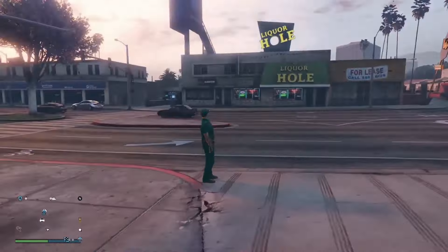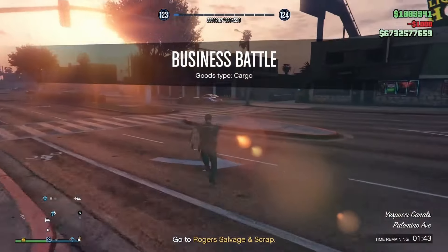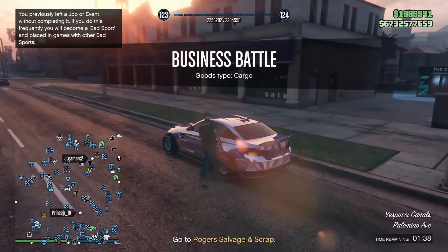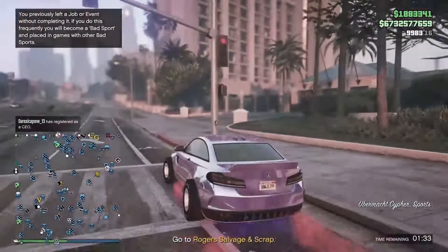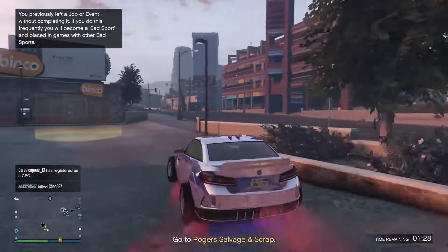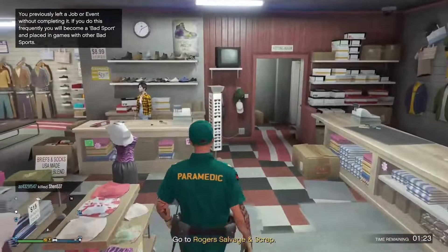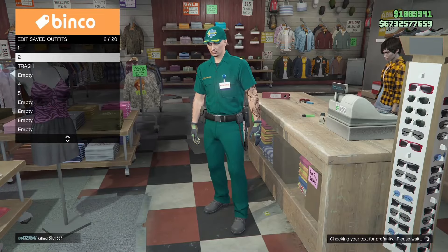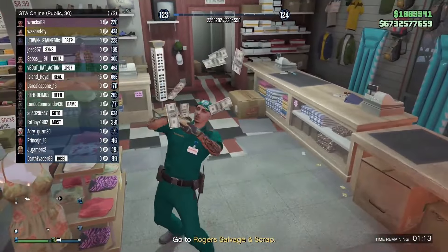Once you load back into online you will see you have your paramedic outfit right here. Now all you are going to want to do is go to the closest clothing store and save the outfit. Once you get there, go inside and save the outfit. Once you save the outfit, you are done — that's how you do it.